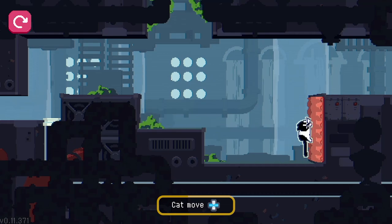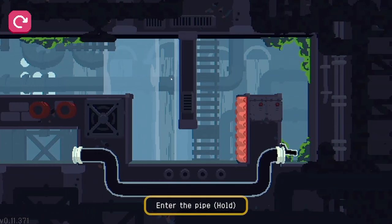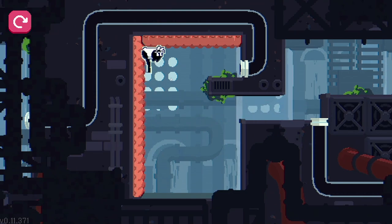You can use left and right to move. Cats can climb, obviously. And cats are liquid. Very, very cute little pixel art style too. Cats can also climb upside down.